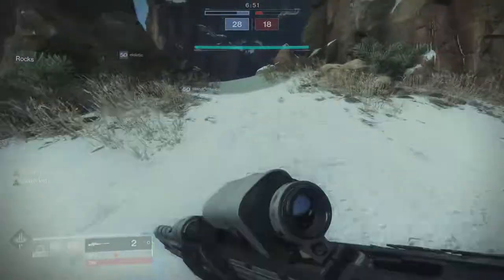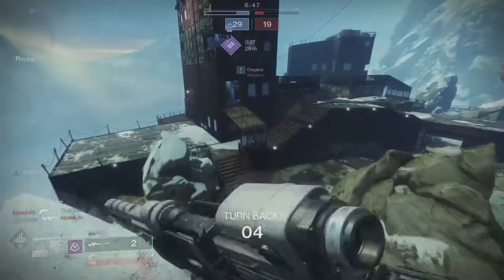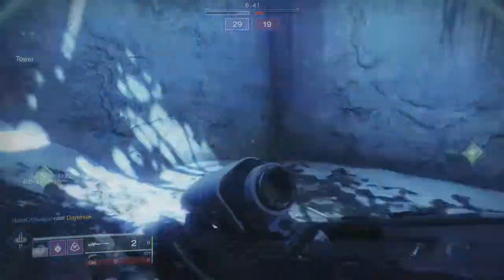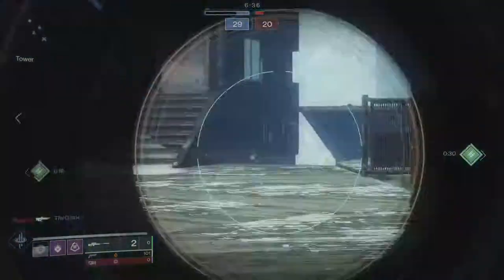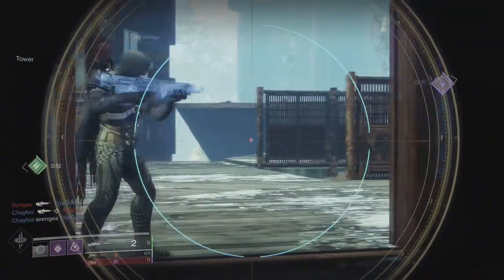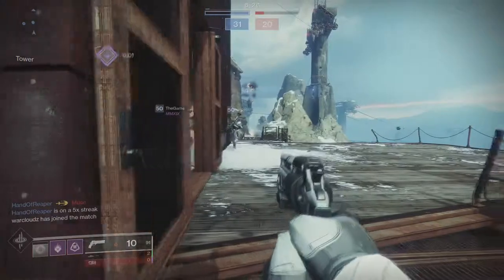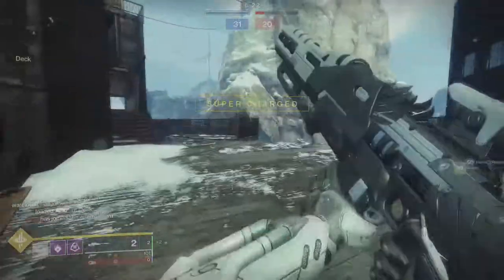I ended up going for the sniper using only two snipers — Nagi's Burden and Beloved, not at the same time obviously. There isn't much advice I can give for PvP, but some tips: you could run Hunter middle-tree Void since it has Flawless Execution. You might as well do it now before it gets nerfed — it's going down to like three seconds instead of nine. You could also use Capri Sting and Graviton Forfeit.